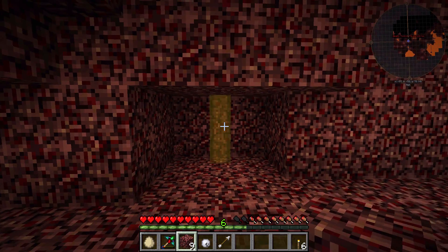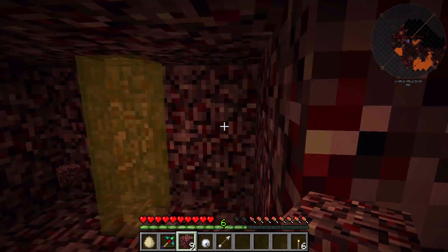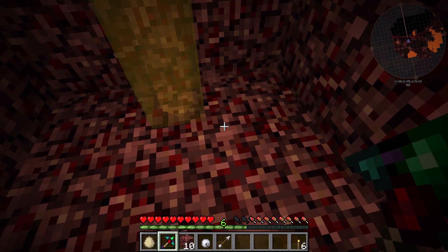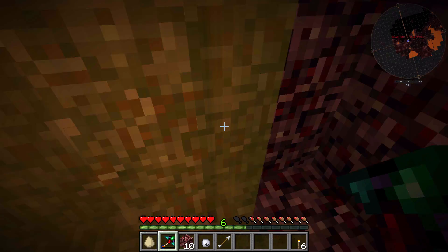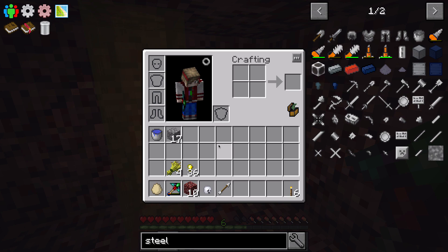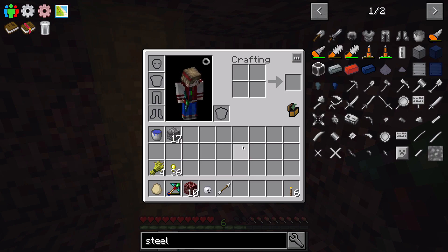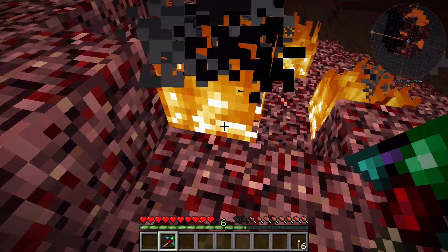Hey guys, here we are — me again. Do you see the little things? That's where I was supposed to build the portal but that's not it. This is where I died. And when I tried to get back, because I died in lava I lost practically everything. The only things I survived with are some wheat, my pickaxe, and the gold. I don't even have the obsidian — so that means I have to go back.